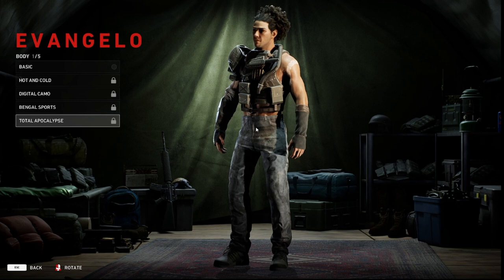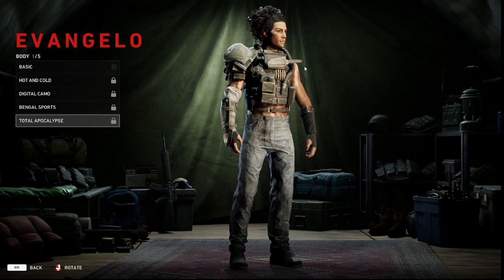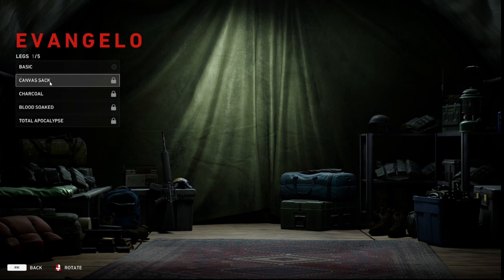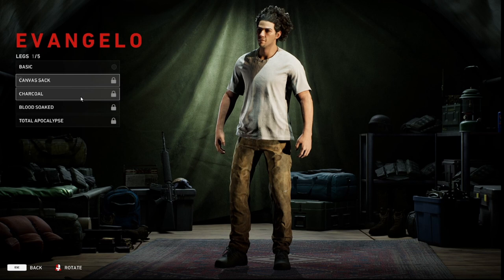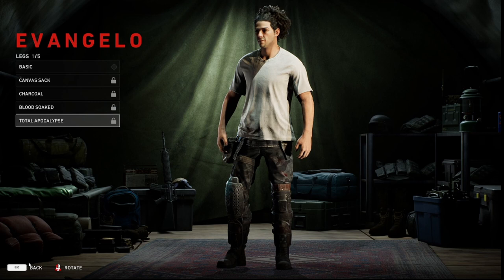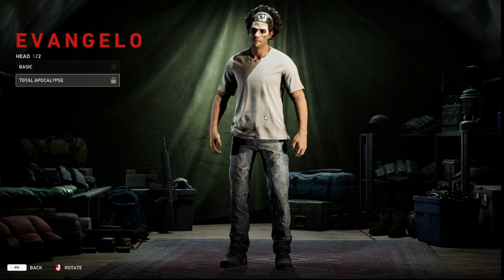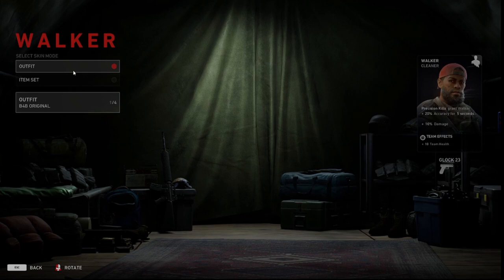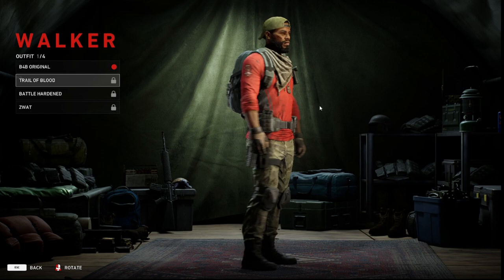The Total Apocalypse top is where things get wild — it's steampunk-esque, post-apocalyptic mayhem. He's got a little knife around his neck, definitely looks pretty awesome. For pants: Basic is just a pair of jeans, Canvas Slack Sack is khakis, Charcoal are black jeans, Blood Soaked are red jeans, and Total Apocalypse takes it to the next level with armored pants. I can only imagine a full-on Total Apocalypse Evangelo — that would look pretty awesome.